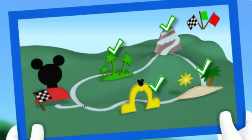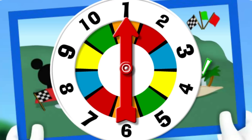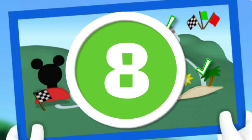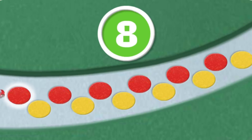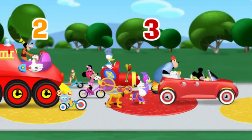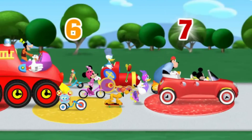Our road rally is almost over! Click the spinner and let's head into the home stretch! Eight! That means we can move eight spaces! Come on, click each flashing cobblestone and let's count together! One! Two! Three! Four! Five! Six! Seven! Eight cobblestones! Great job! Here we go! One! Two! Three! Four! Five! Six! Seven! Eight!